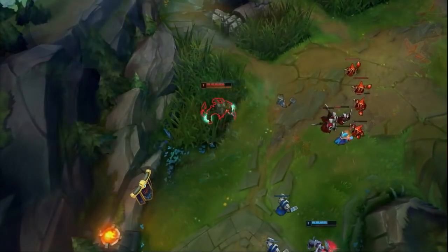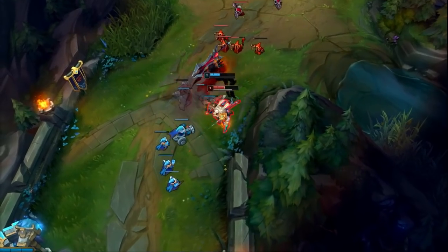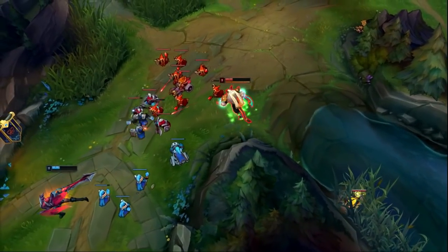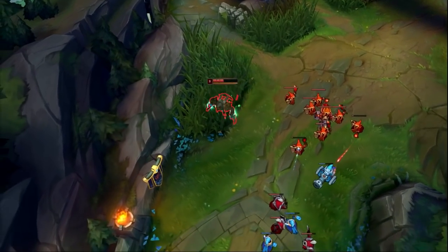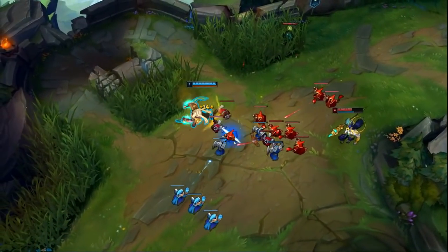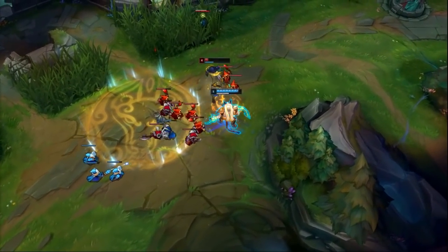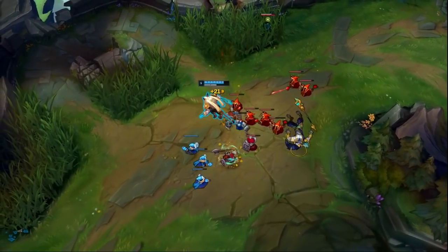It is similar in a way to Rengar jungle, but instead of using ganks to get a lead, you're going to be using your pressure and your quick trades to do so. Rengar top has one of the strongest early games in the entire top lane. His Q is on a very short cooldown, and it's extremely easy for him to essentially get two abilities at level 1 thanks to his passive. Most people understand that Rengar's damage is bonkers in the early game, so usually what they'll do is they'll just give up the first few waves, allowing Rengar to get a few levels and an early XP lead.